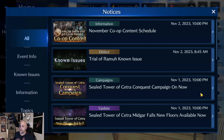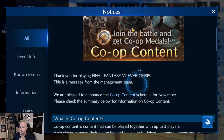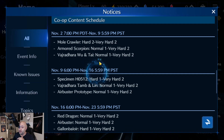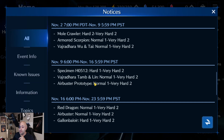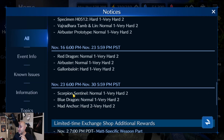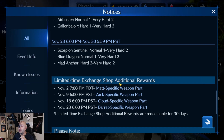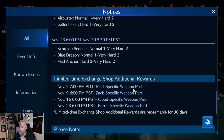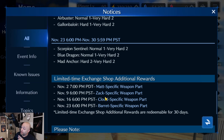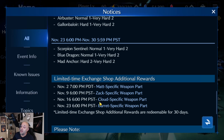The second thing I want to talk about is the November co-op schedule, which is now out. Mole Crawler, Armored Scorpion, and Woundrider are currently out. Specimen, Tam and Lynn, and Air Buster will be out next week. November 16th you'll see Red Dragon, Air Buster, and Gallian Balor. November 23rd brings Scorpion Sentinel, Blue Dragon, and Mad Anchor. Make sure you know what weapon-specific parts you want to go for — if you've pulled for Zack's weapon, these will help you level it up further, and same with Cloud's weapons like the Morasame or Maritime Sword.